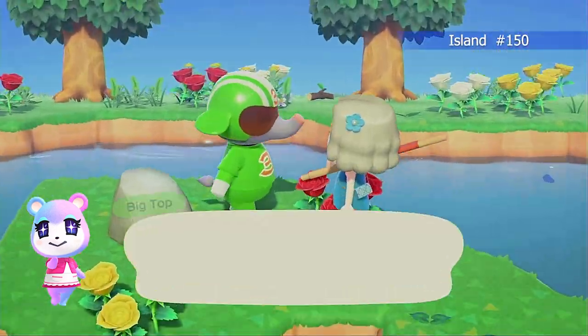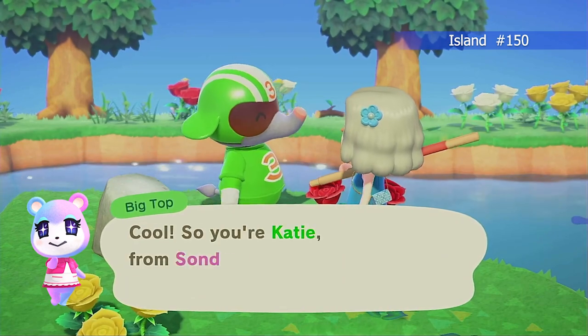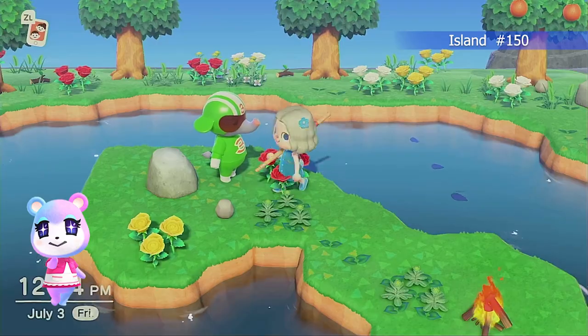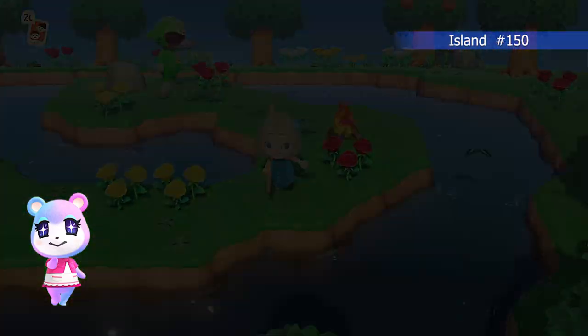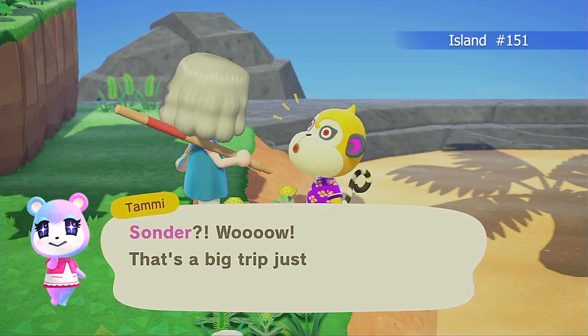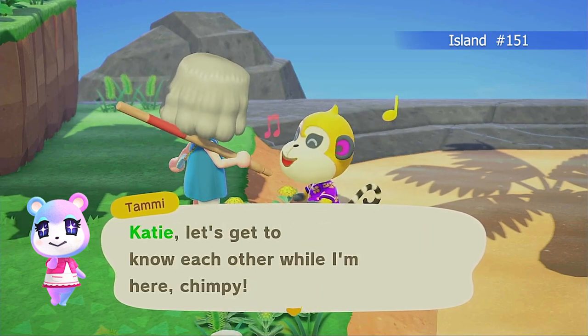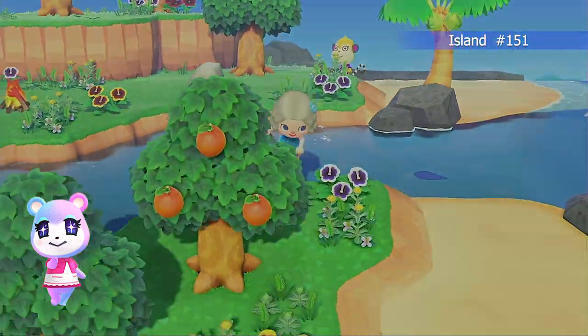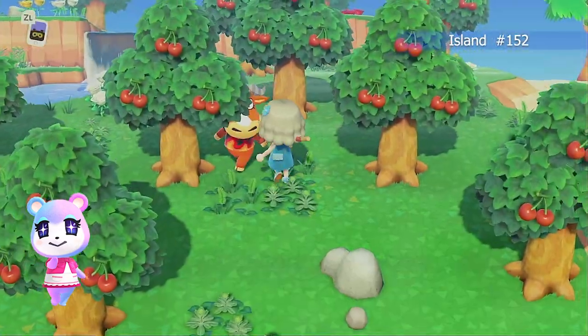This is Big Top — I was actually hunting for Big Top when I was doing my green island, but he's definitely not going to work for the pastel island. Then we have Tammy — Tammy is another one of the monkeys. I don't think I love the red in her eyes; her whole look is just a little bit complicated, but she's probably very sweet.